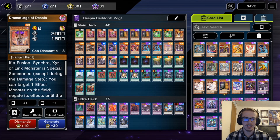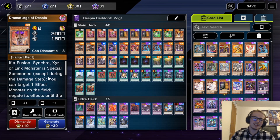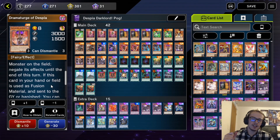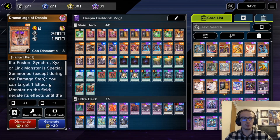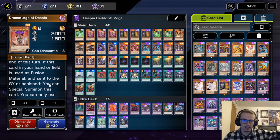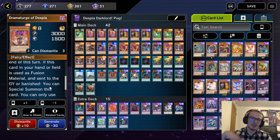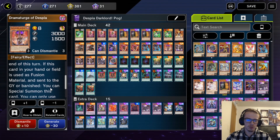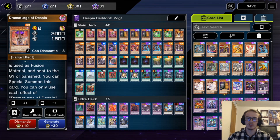We're also playing one Dramaturge of Despia. This card is also searchable, but it is a level 8. If a Fusion, Synchro, XYZ, or Link monster is special summoned, you can target an effect monster on the field and negate its effects — and this happens really quickly. It is the first thing to happen as soon as something is summoned, very similar to a Solemn Judgment — basically Chainlink 1. Also, if it is used as fusion material and sent to the graveyard or banished, you can special summon it. Absolutely crazy card, just really, really solid.